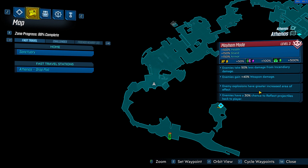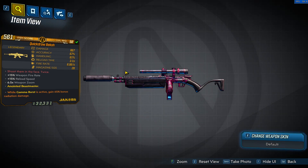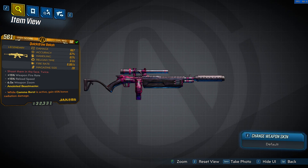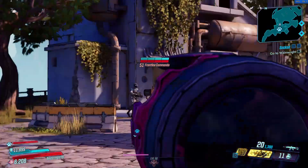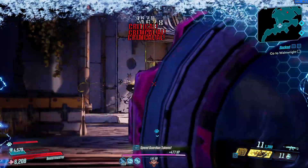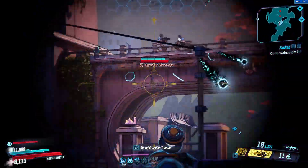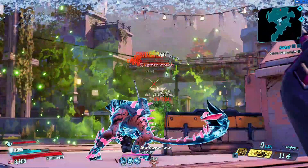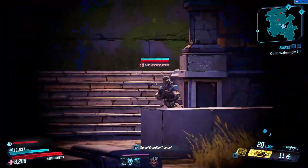At number one is a weapon I only recently discovered: the Backer. I was too busy farming other legendaries to finish Sir Hammerlock's legendary hunt challenges, but when I did I was instantly in love and have been using it non-stop ever since. This Jakobs assault rifle is basically like the Lyuda with slightly less damage per shot but a much higher ammo reserve. Just like the Lyuda it shoots a projectile that splits into two more projectiles after a certain distance, doing unbelievable damage. You can fire it as fast as you can pull the trigger. Finish Sir Hammerlock's legendary hunts right now — it is so worth it.